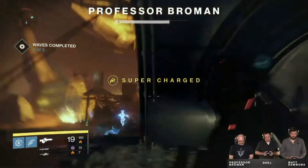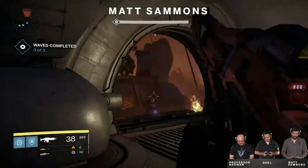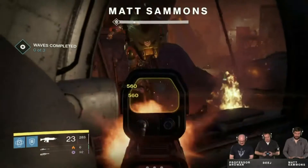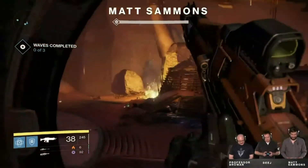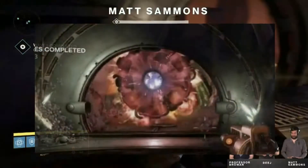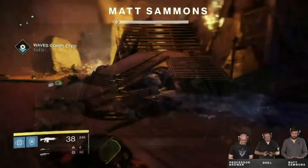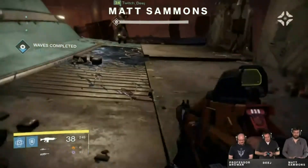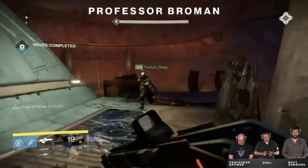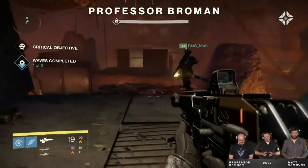When you enter the Prison of Elders, you will get the modifier first. Then after you get the modifier, one of the doors will actually open, and when that door opens, you will see a Servitor. Variks, who is the Prison Warden, will be talking to you through this Servitor. Whichever door that Servitor comes through is the door you will be going through once you begin the Prison of Elders for your first round.